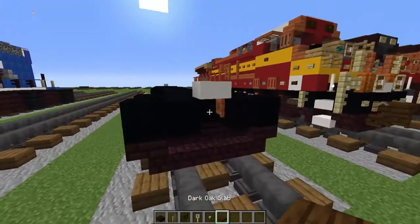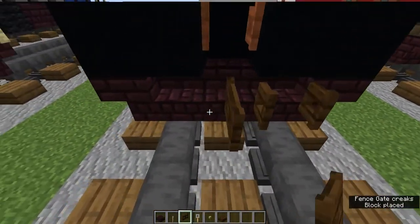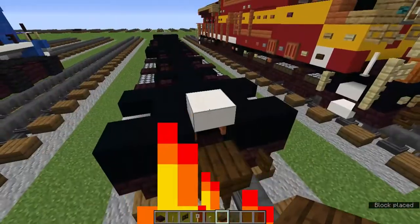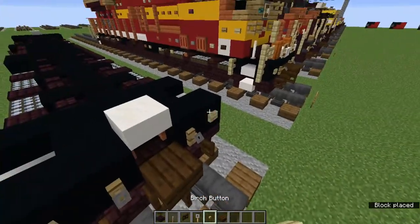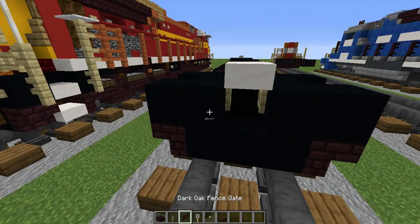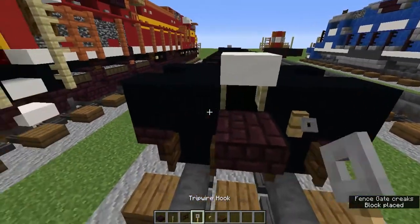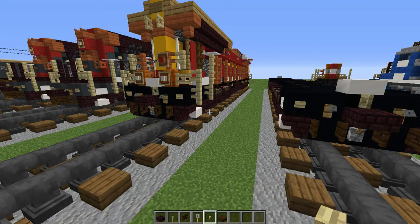On the front, add a sideways dark oak fence gate right here in the middle in front of the netherbrick stairs. Then open dark oak fence gates on the sides. Add a dark oak slab in the middle there for the coupling, and trip wire hooks on the sides for details, and birch buttons for more detail — little white spots. On the back it's going to be similar, but instead of a sideways dark oak fence gate and a dark oak slab, add a netherbrick slab and a lever. The rest is the same: open dark oak fence gates, trip wire hooks, and birch buttons.